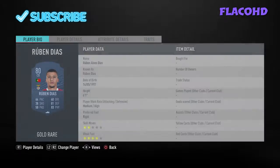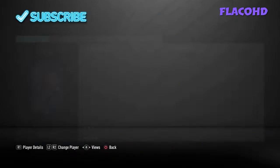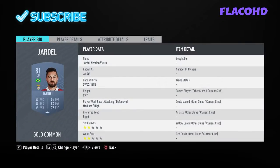Right center back we have Ruben Diaz, right center defensive mid is Dani Pereira, right mid is Pizzi, central center back is Coates, left center defensive mid is Weagle, left center back is Jardell, and left mid is Sami Khedira.